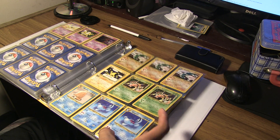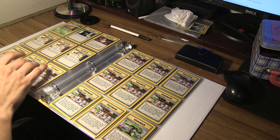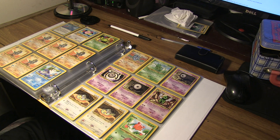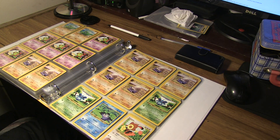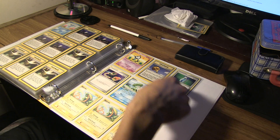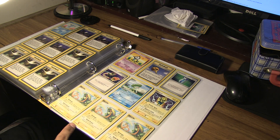This is Neo Genesis — yeah, these cards are also mint. I've got a ton of these. Here's Neo Discovery, still Neo Discovery, and then Neo Revelation. I'm not sure what set this one's from — it looks like it's from the newer ones.